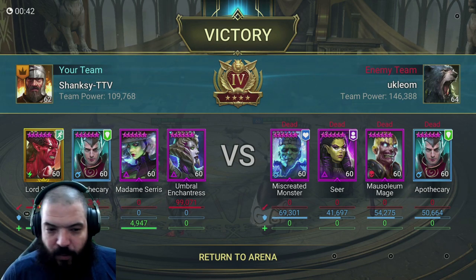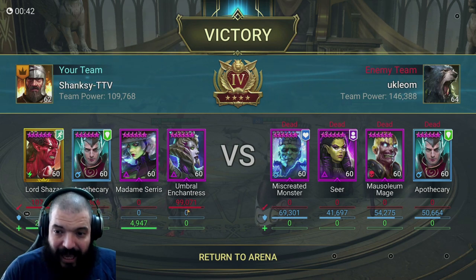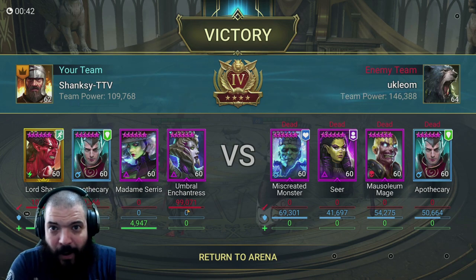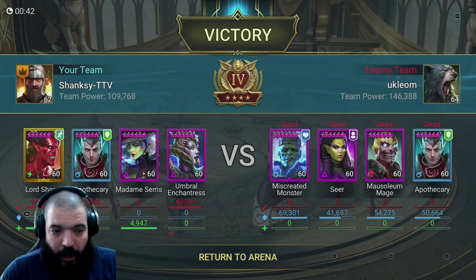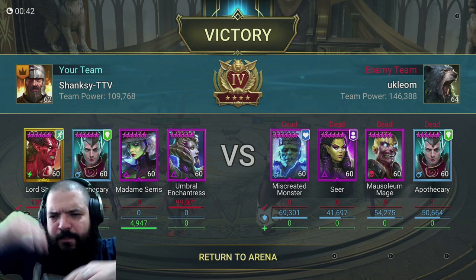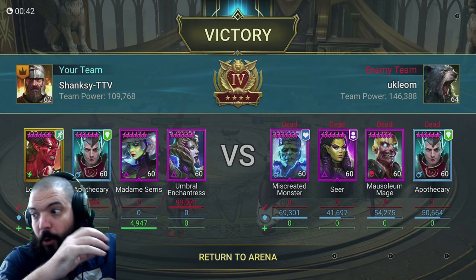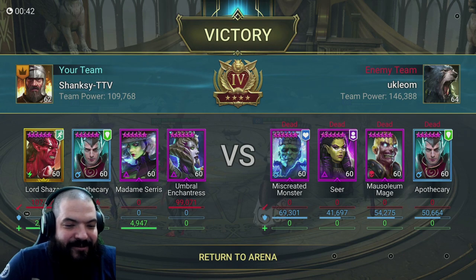Look at that - Lord Shazard did 107k damage with his bombs, and Umbral Enchantress did 99k. Keep in mind we haven't got a proper build - we've got fairly broken sets on her. The reason is she goes in order after Madam Cerise, and I haven't got quite the gear to speed-tune that accurately. But it's really pretty crazy that she can still do so much damage against a fairly decent team.